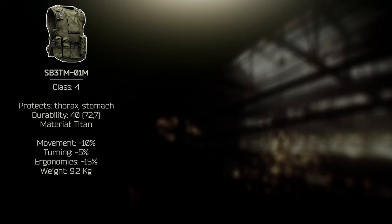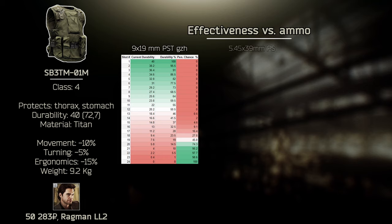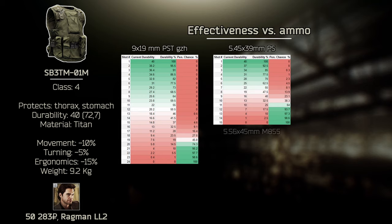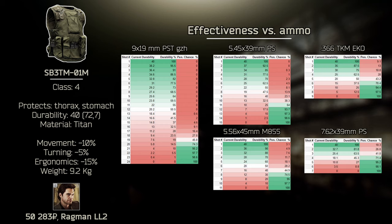After reaching Ragman's loyalty level 2 you will gain access to some class 4 armors. The choice is again very simple: use the SB3-M01-M. It has only 40 durability but it's made of titanium so it will repair very well. The other available options are only ceramic armors, so try to avoid them unless you don't mind the money sink and throwing them away after one raid.